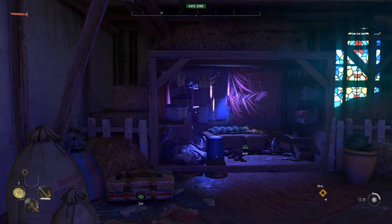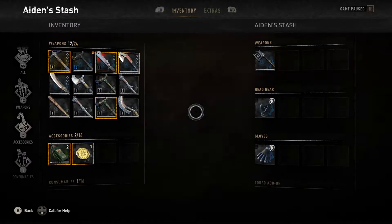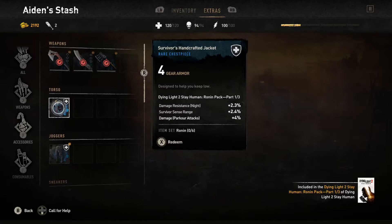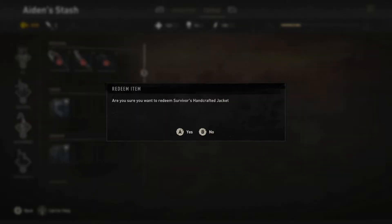When you go into the game, go to your nearest stash and access it, go across to extras, and any downloadable content will be there in this list. Find the Ronin torso, joggers and sneakers — which are part of the first part of this three-part pack — and on each one hold X to redeem, say yes, and that now goes into your stash.